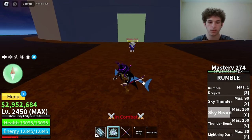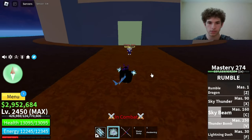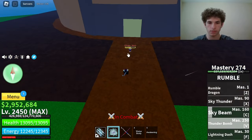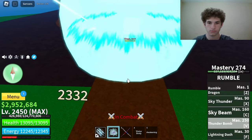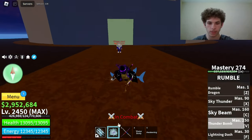The next move on Rumble is called Thunder Bomb, which is the ultimate move. Master required on that is 250. Here's how it looks. As you can see there's like a big ball up in the sky, and that did 4,664 damage.